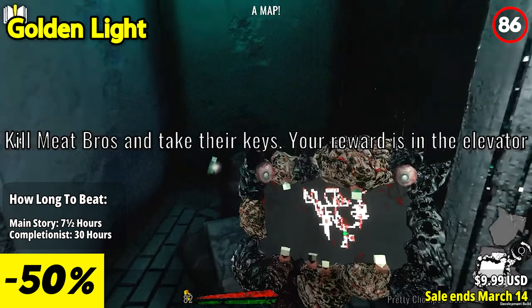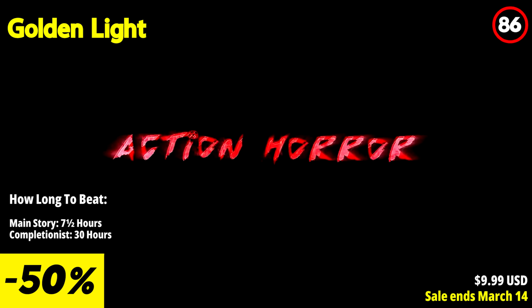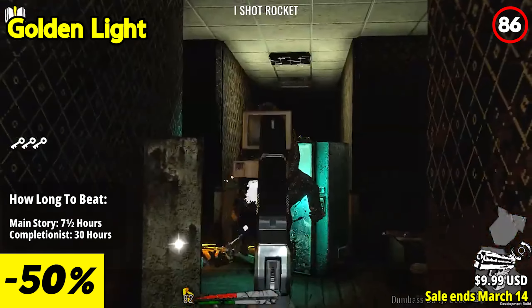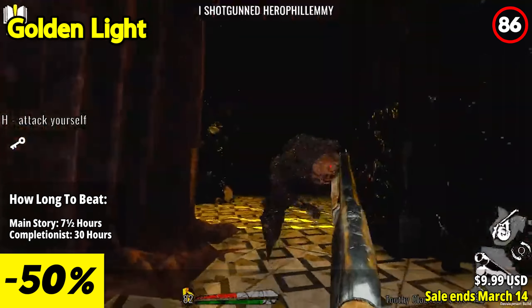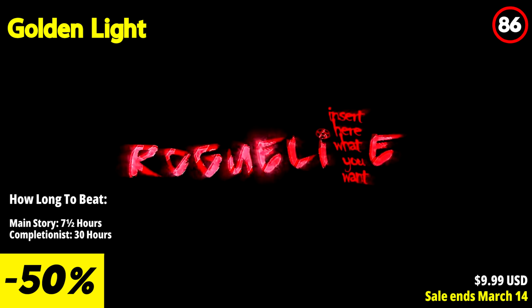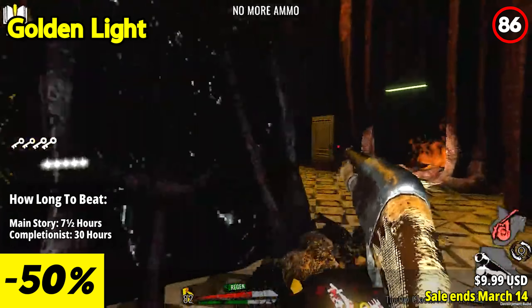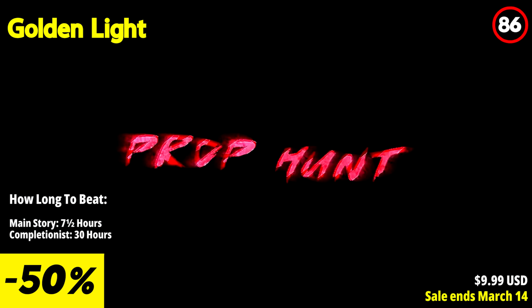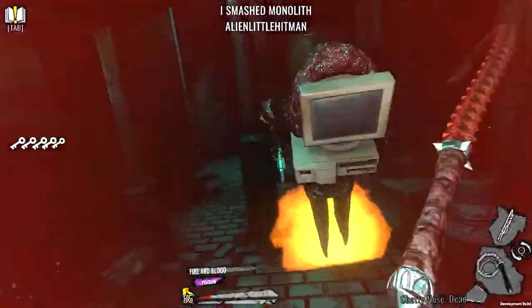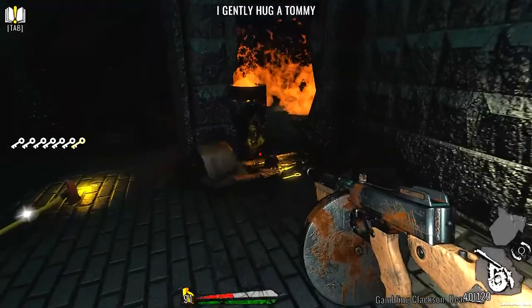Golden Light invites you to delve into the meat zone where the tables are turned in a survival horror FPS prop hunt roguelike. Prepare to confront your deepest fears, question your sanity, and munch on a variety of unsettling objects as you navigate through procedurally generated levels filled with eerie atmosphere. In this dark comedy horror experience, expect the unexpected as you descend into the depths of the gut to rescue your loved one. But beware, the walls have eyes and the props are hunting you. With randomized weapons, procedural spooks, and bizarre items like bat heads and corrupted fetuses, every playthrough promises a unique and unsettling journey.